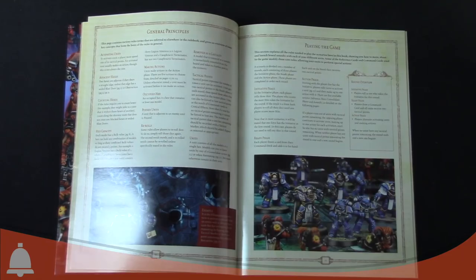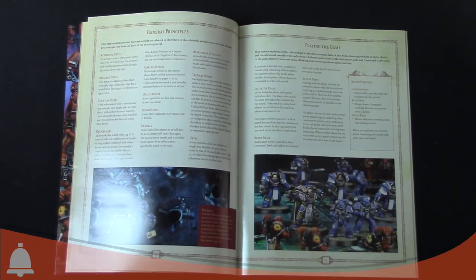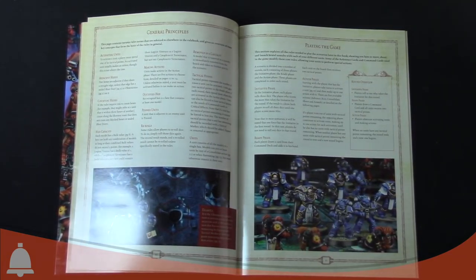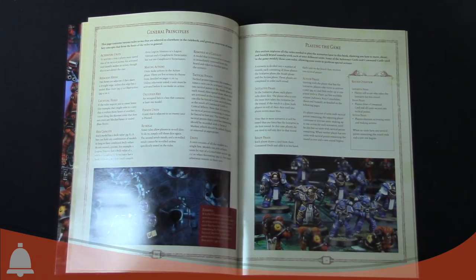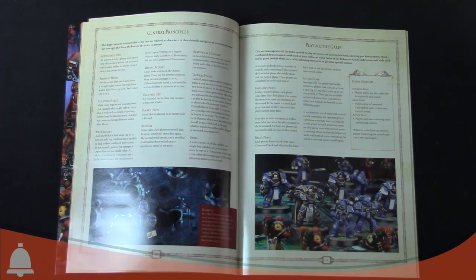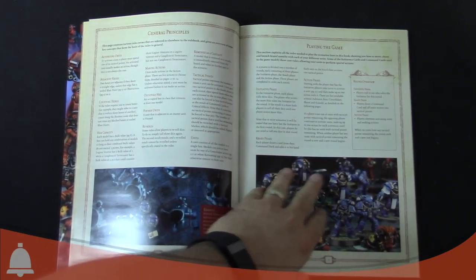Then you do ready phase - players draw a command card and all units receive two tactical points, or command points. Action phase: players then alternate activating units and making actions. The action phase is when you do the moving, shooting, close combat, all that fun stuff. It's a very, very simple game phase structure.